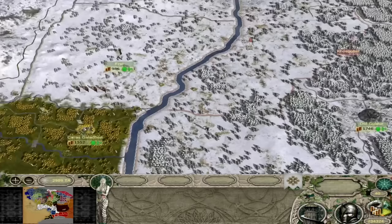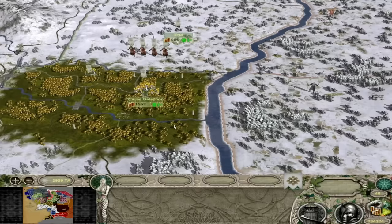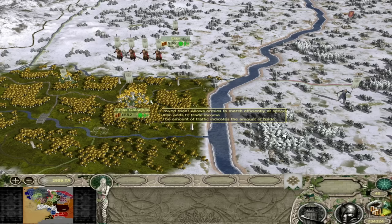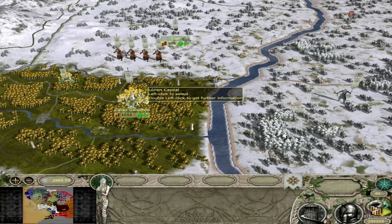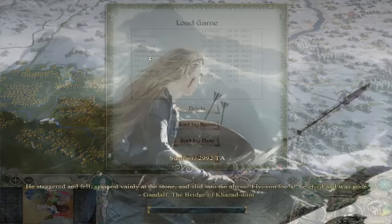Now we'll talk about the scripts. There is of course the Elven Union. The Elven Union script will happen at turn 46 - as long as you are allied to the Woodland Realm any time after turn 45, you will receive a message that one of the Woodland Realm diplomats will ask about a growing threat and wish to hold council with the Elves of Lorien. The following turn you'll be warned of an incoming attack by Mordor that will happen in one year - so four turns after that, occurring on turn 50.